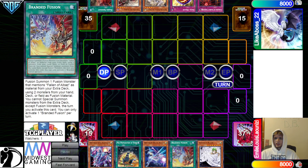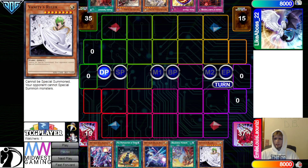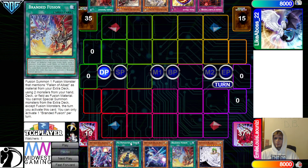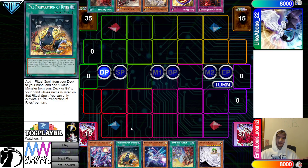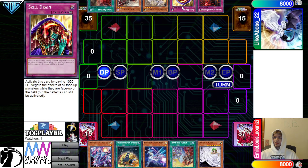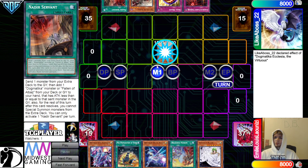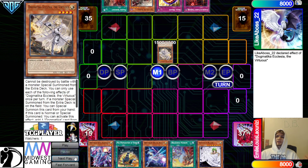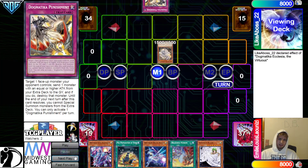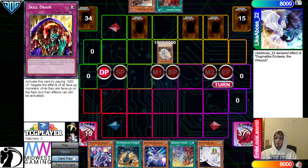We see no going-second cards, we see Pre-Prep in the deck, Branded Fusion, Vanity's. These are the interesting cards. Branded's cool. I wonder if they're just doing Anaconda and the Mirror Jade. Then they have Scarlet, Skilled Drain, Ecclesia, Fauna Valbaz, and Nadir Servant. So we're going to see more of the Branded Eldritch decks — so many people have been trying this deck out. Skilled Drain is so good.